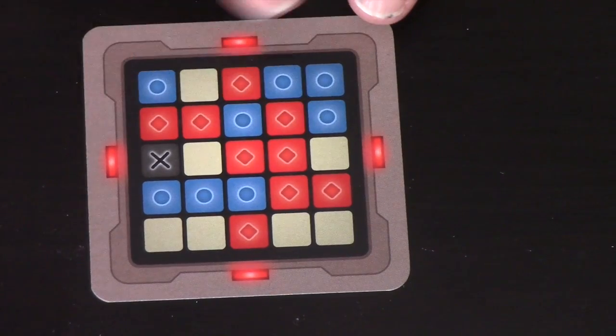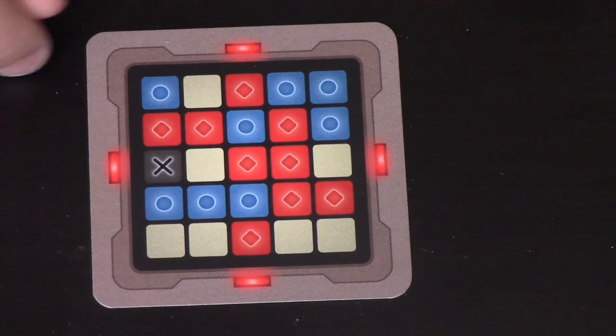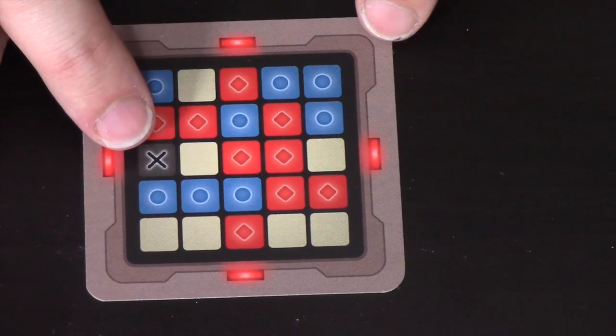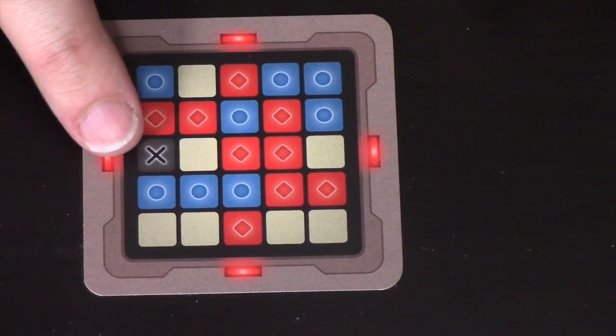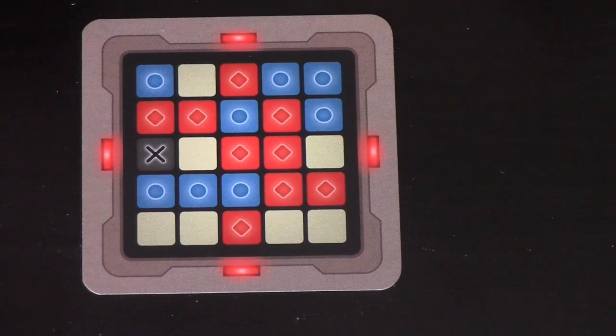The red team have got to try and get the nine locations where their red spies are, and the blue team the same with the blue ones. There are seven beige squares — those are the citizen squares and they don't really do anything. And there is one square that's the assassin. If one team picks the assassin, they automatically lose. It doesn't happen as often as you might think, but it does stop you from just randomly guessing.